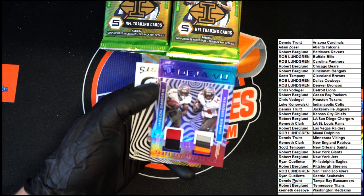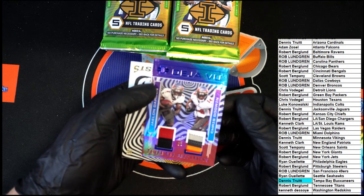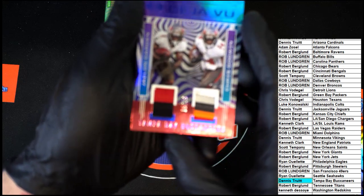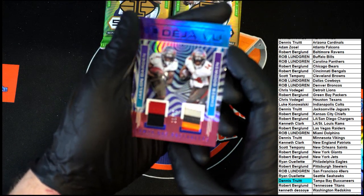That will be coming to Dennis T for the Tampa Bay. Look at all that — that looks great, that's a nice looking card right there. I'm gonna get a little closer so we can get a better zoom in on it. That is numbered 15 of 75.